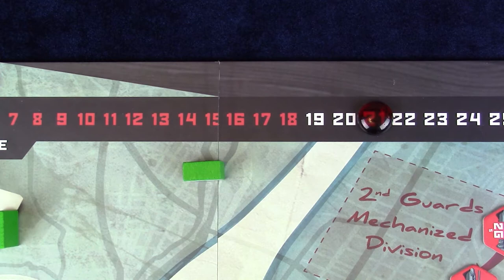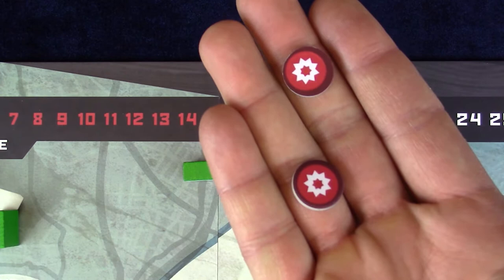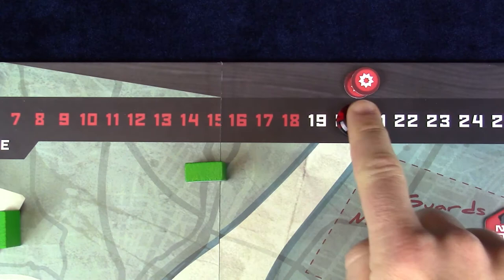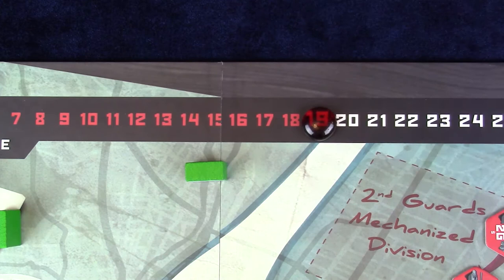Next, we adjust Soviet Prestige. During the round's operations phase, revolutionists earn momentum tokens when taking certain actions against the Soviets. These tokens are cashed in at this time: for every two tokens the Hungarian side has, Soviet Prestige decreases by one. After adjusting Prestige, the tokens are returned to the supply. If there is an odd number of tokens, the Hungarian side keeps one to use during the next round's adjustment phase.